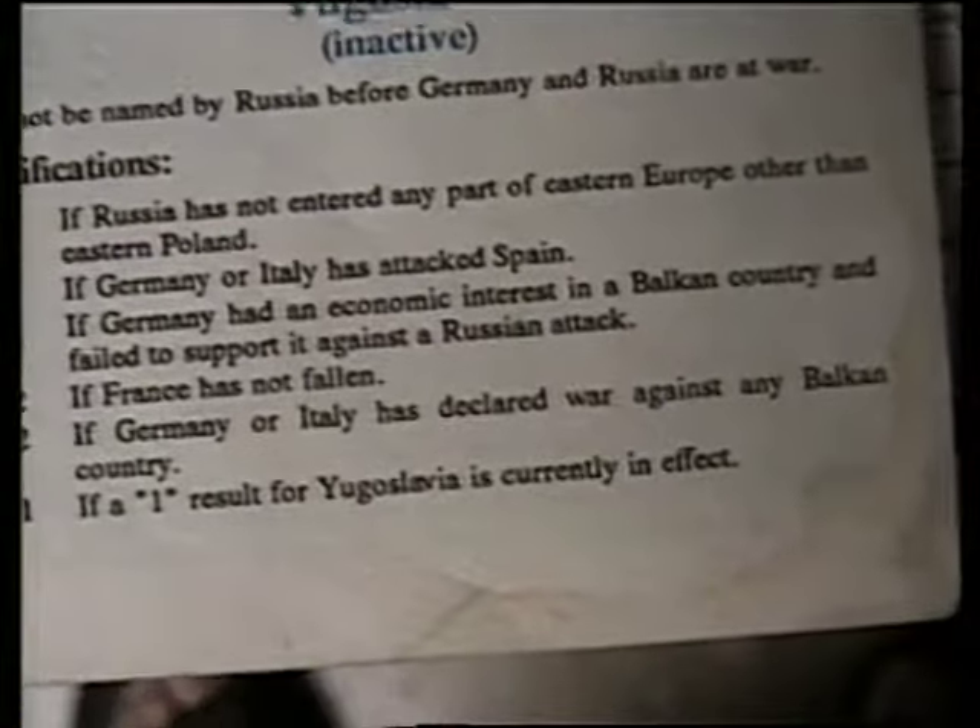The Axis are going to try to go for Yugoslavia; they have 3 DPs in there. The Allies have none, and for covert operations you have to have DPs in the country to do covert — and the British already used theirs anyway. Checking conditions: Russia entered the Baltic States and Romania, Germany didn't attack Spain, no economic interest in Balkans, France hasn't fallen, Germany didn't declare war. No result for Yugoslavia from those.